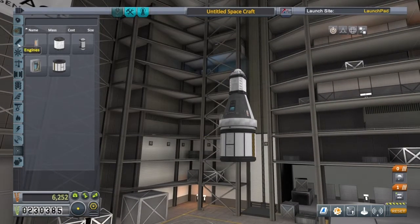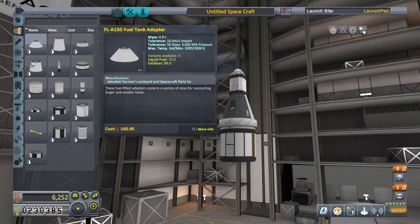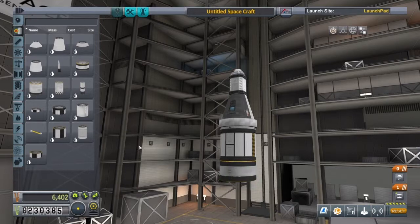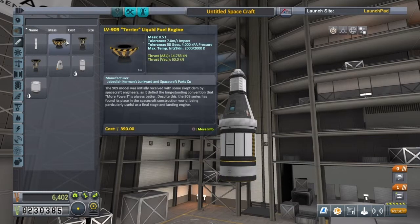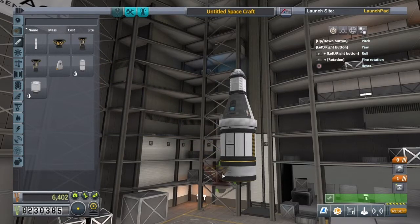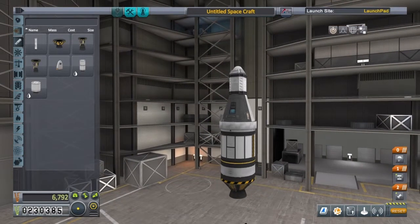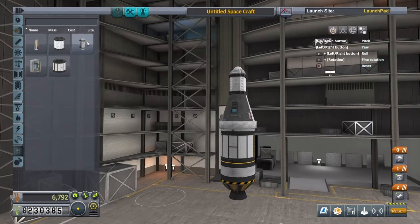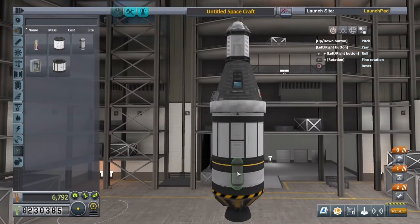And we're going to put on a very small liquid fuel tank — the smallest they do, in fact — the FLT-100. And on that we're going to put on a Terrier engine. You're probably thinking that's not enough to land with, but I'll show you more soon. Just going to add a little bit more science on here, rotating it by pressing right on the directional pad.